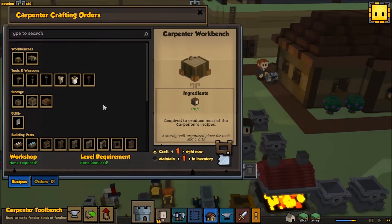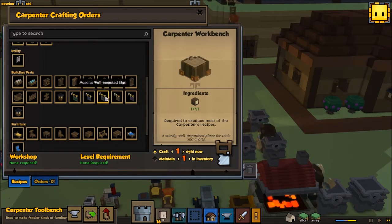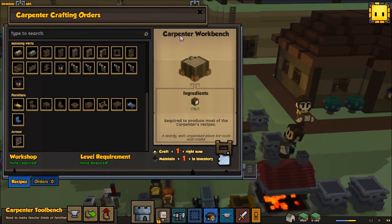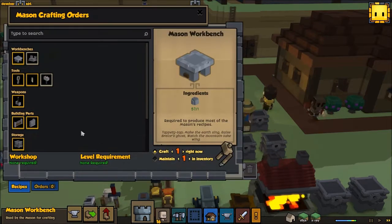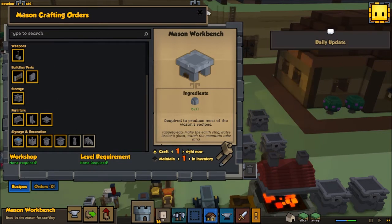Let's take a look at all of our crafters here. This all looks pretty much the same — weaver, mason, carpenter, blacksmith. That all looks the same. Mason? That all looks the same too.